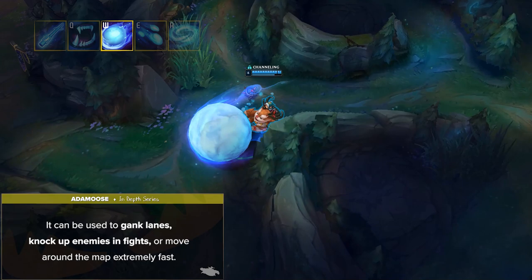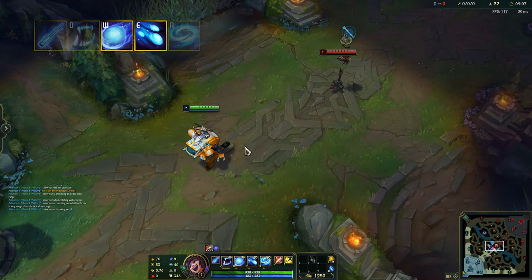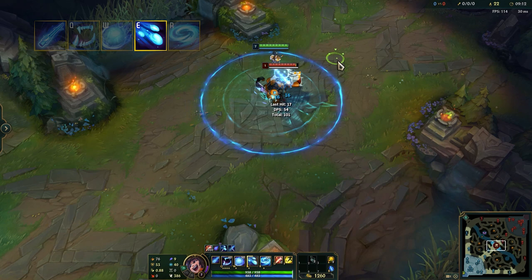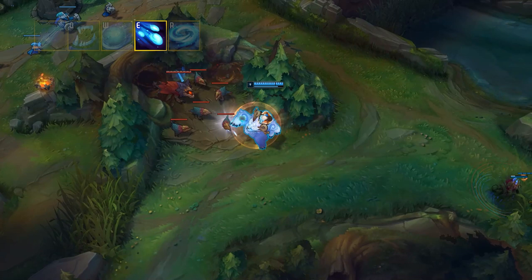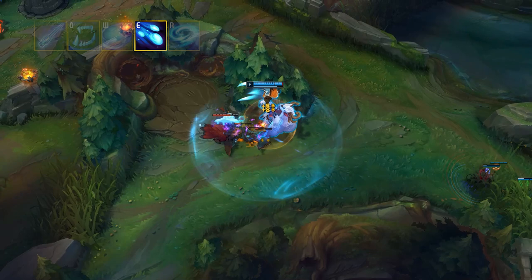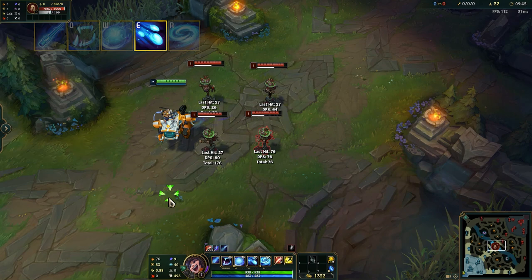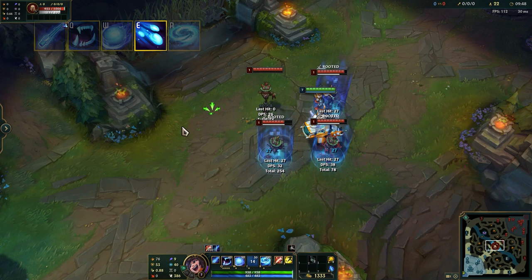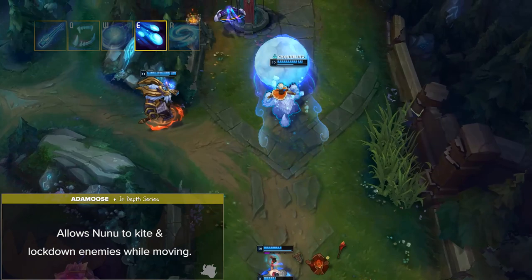Nunu's E is called Snowball Barrage. Nunu swiftly throws out a volley of three snowballs in the target direction over 0.4 seconds, each shattering upon hitting an enemy and dealing magic damage to enemies in a cone. Enemies hit three times are slowed for one second. Champions and large monsters hit once are snowbound for four seconds, refreshing on each hit. This spell can be recast twice within three seconds at no additional cost. After three seconds of the first cast, snowballed enemies around Willump take magic damage and are rooted. This ability is a great utility tool allowing Nunu to kite and lock down enemies while moving.